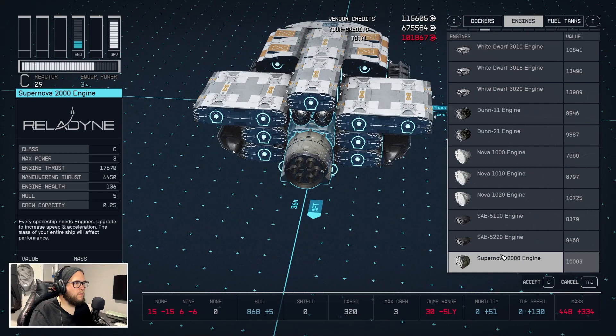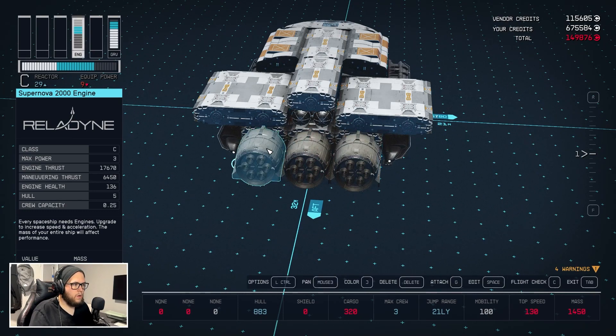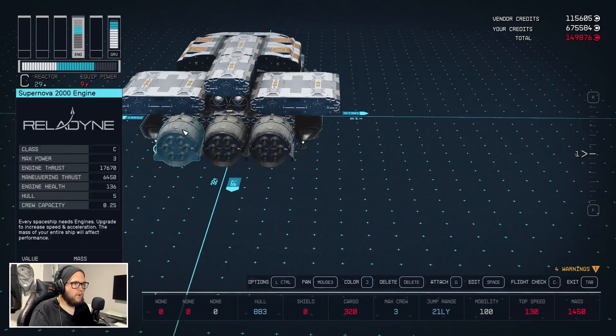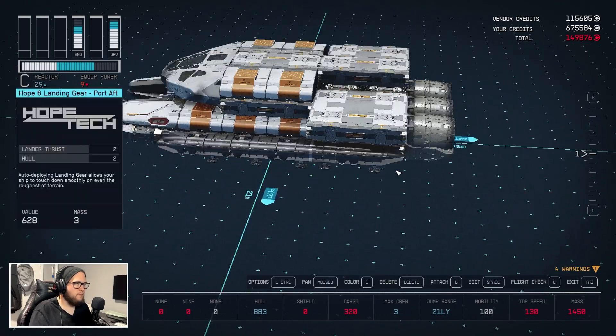We'll hit G and find engines. This is the big boy — mobility 100, that's exactly what I want, maximum power. We're going to add a couple more engines but they're going to be more lightweight.